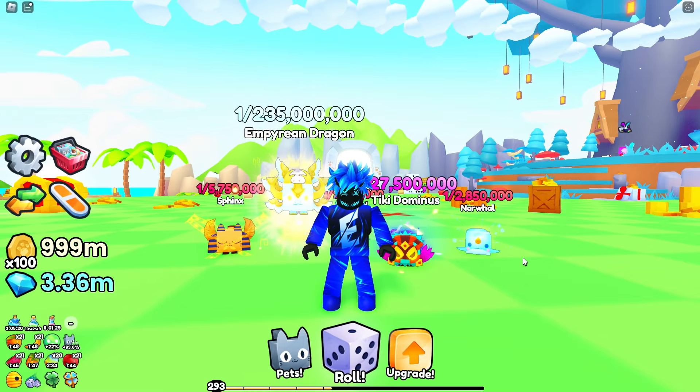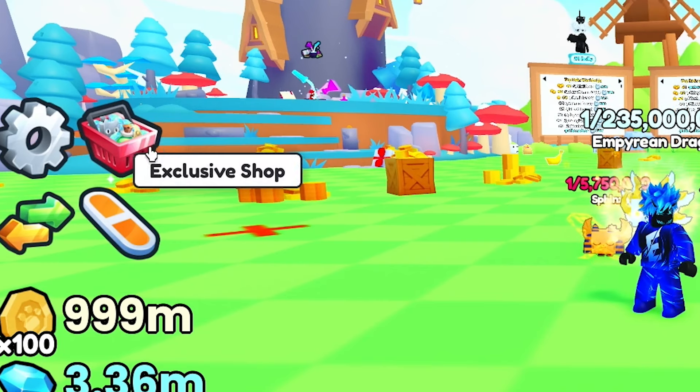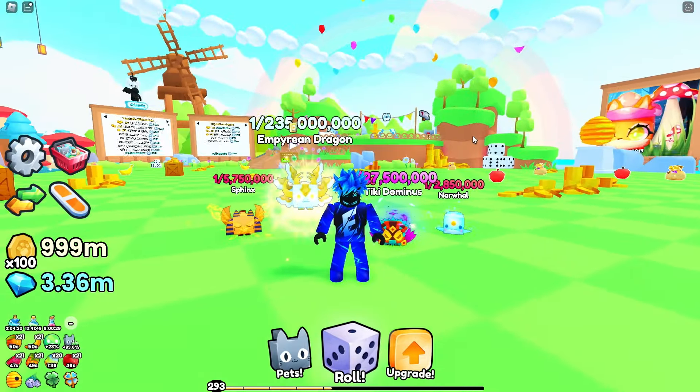That was the free-to-play way. There is obviously a pay-to-win way as well. You can buy game passes — the luck game pass gives you luck, the ultra lucky game pass gives you luck. And there's a thing in the exclusive shop where you can double your luck with Robux, which you can buy an infinite number of times. I really wish they'd remove it, but that's the only other way to get luck. I wanted to show the free-to-play way because not many people can spend Robux.